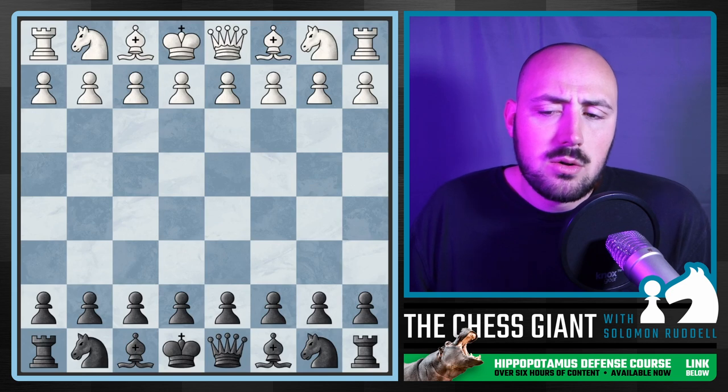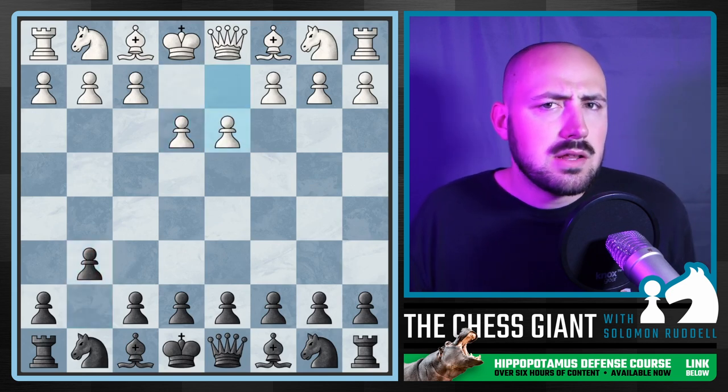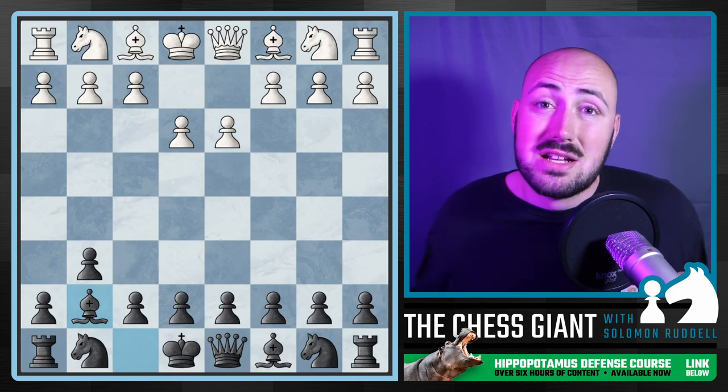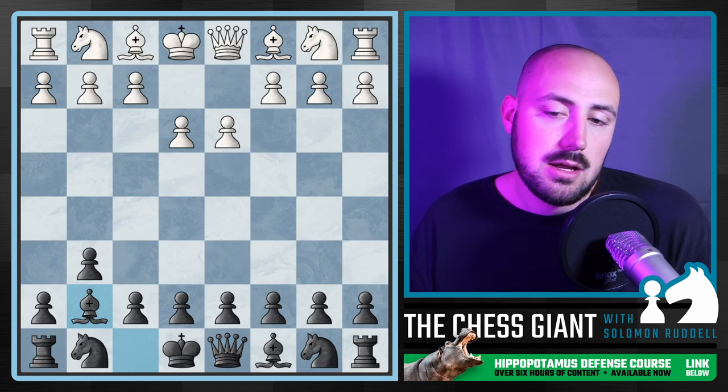Now the cow opening starts out with White playing very quietly — E3 and D3, very similar to the hippo in that sense. White is just allowing Black to take full control of the center and White's going to try to get counterattacking chances against that center. Of course, with the hippo, we're thinking the same exact thing.